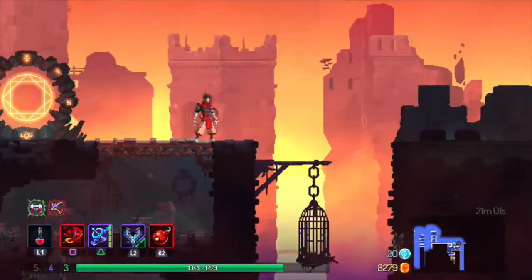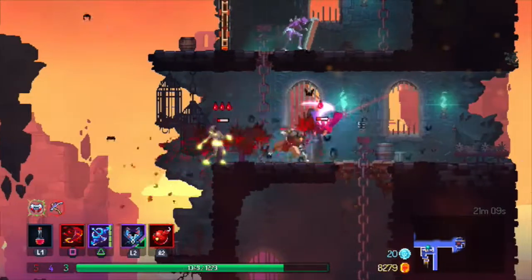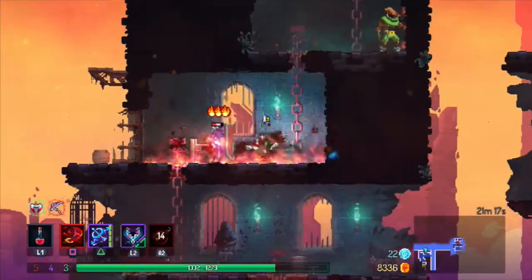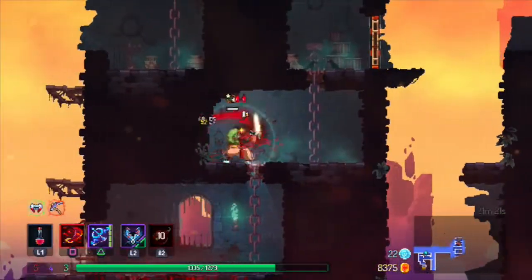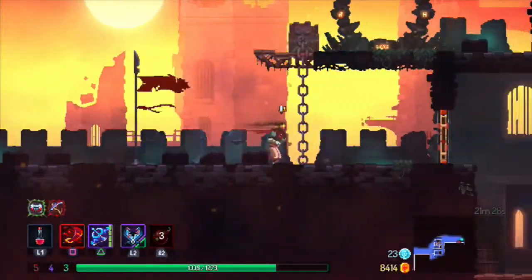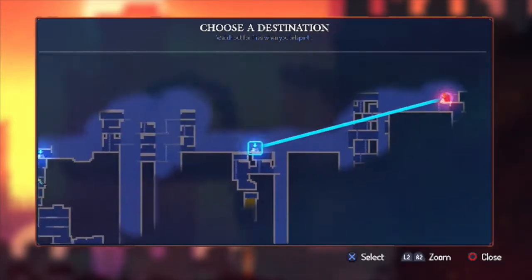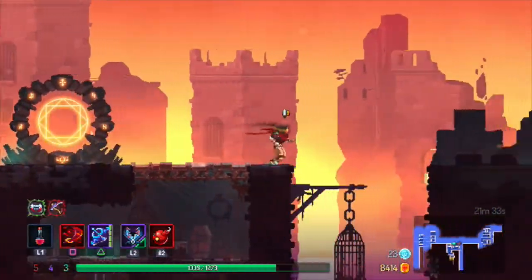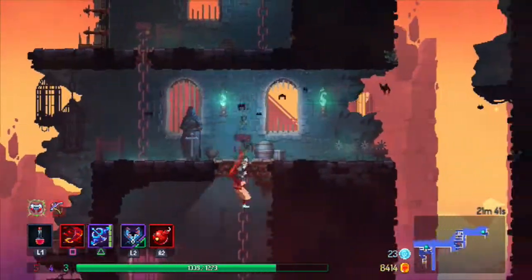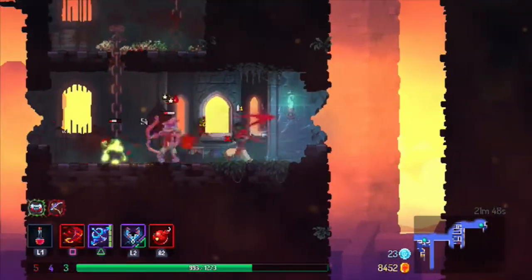Ramparts are hard — I can't tell what I can jump on and not jump on. I think you have to roll past the shield guys — you can't even get past them otherwise. Sometimes I think I'm gonna kill them quicker than I do and then it's like... you know?